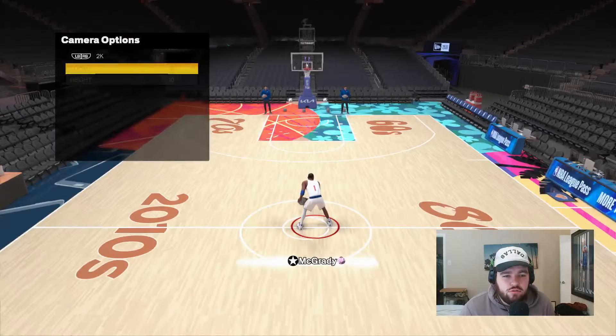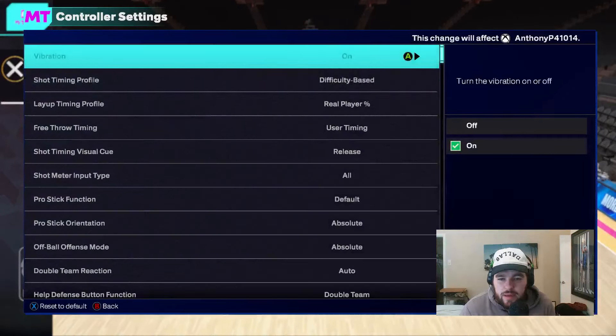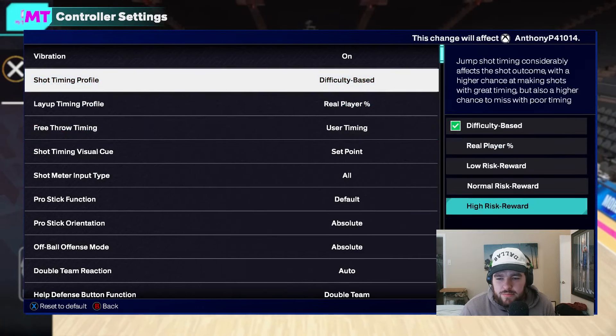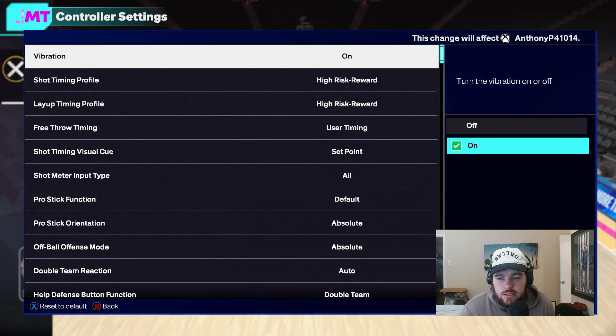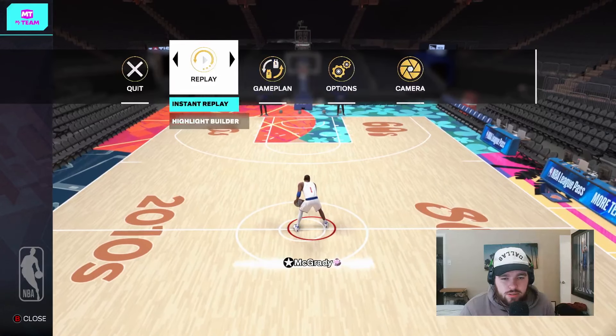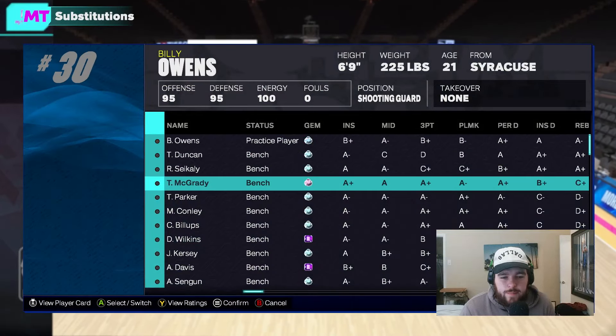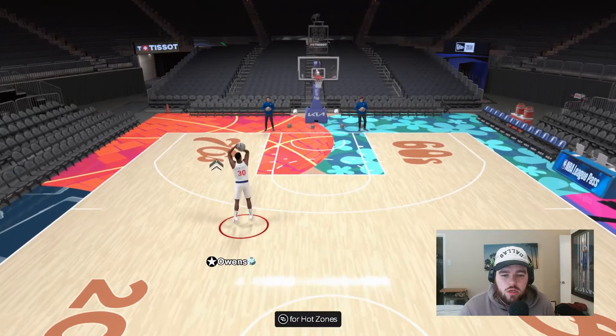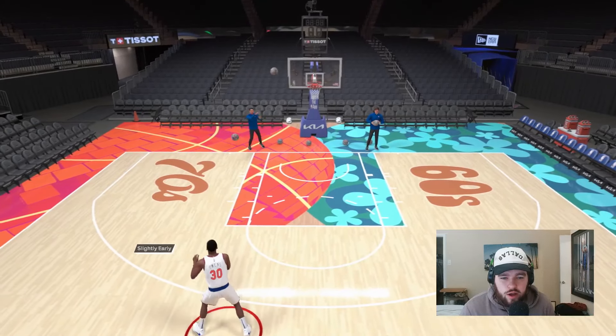He should have added handles for days. Handles for days, immovable enforcer, and dimer are all must-adds in my opinion. Not having handles for days is kind of a big issue, to be completely honest — I would much rather have handles for days than box up beast. I'm just going to swap that one badge right there. The thing about this card is 6'9 at shooting guard provides size that is rare for sure. He looks like a power forward — so that's a big thing to start off with.